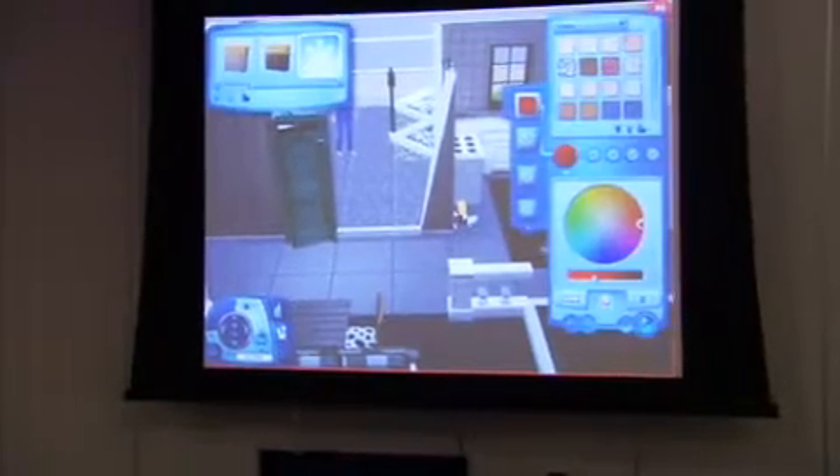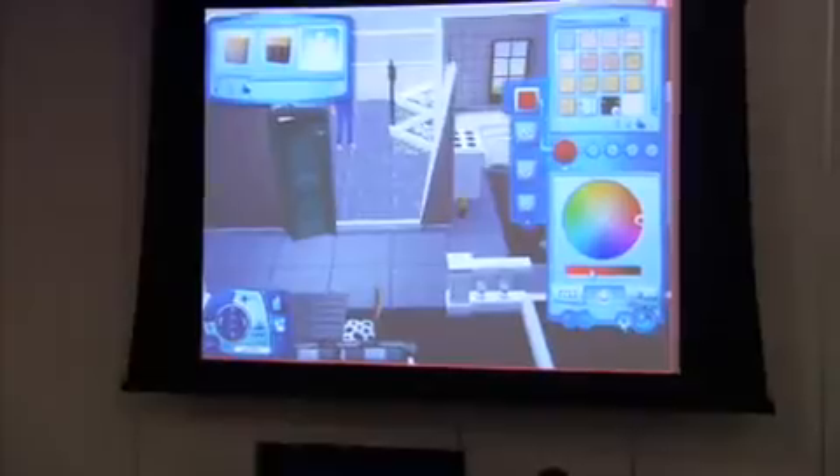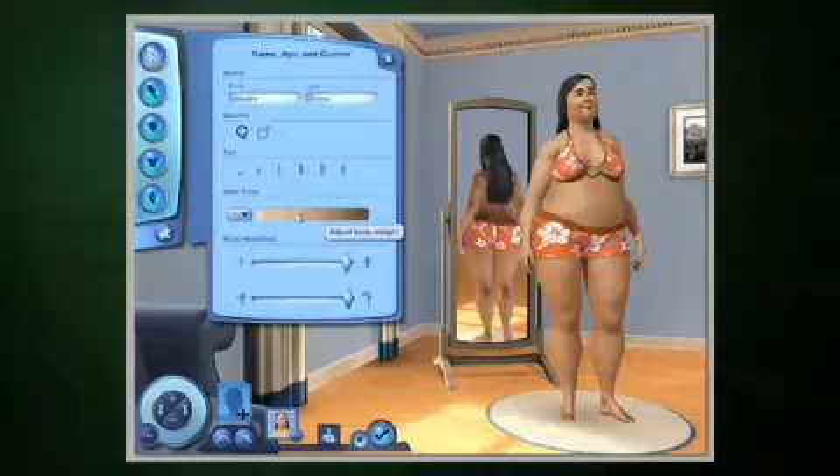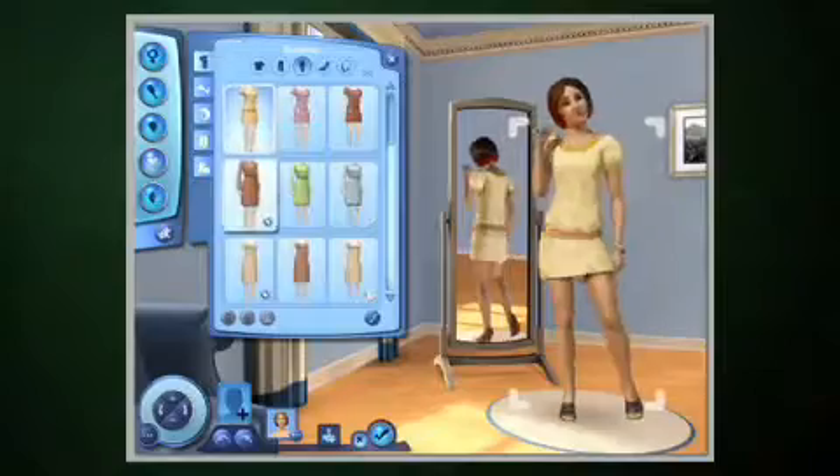So when you enter Create a Style and Build Buy, you get this little palette cursor. One of the things that we really want to do is make it a lot easier for you to customize your home. The CAS is an amazing tool — it's fantastic. You can go in and it's so nuanced with the sliders and with the geometry. There's no boundaries.